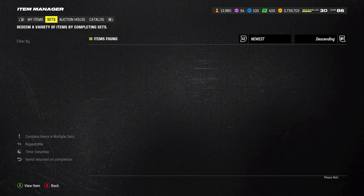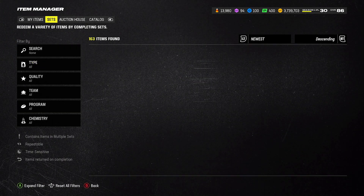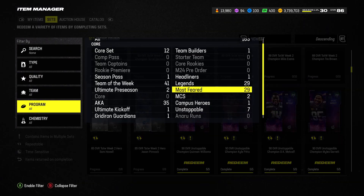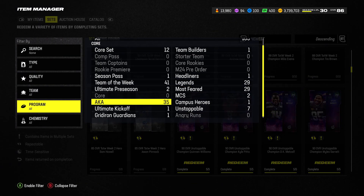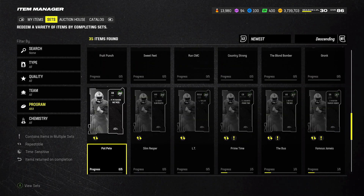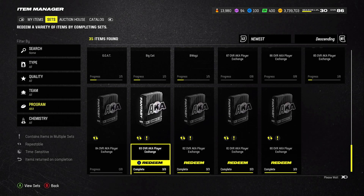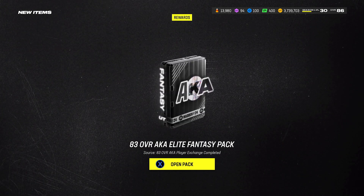I paid 6, 5, and 5 — so 16,000 total for this build. Put that into the set, come back over here, go to AKA sets, and then sell it for 20k. That goes to 81 right there — sell it for 22k and you're good to go. Simple as that.